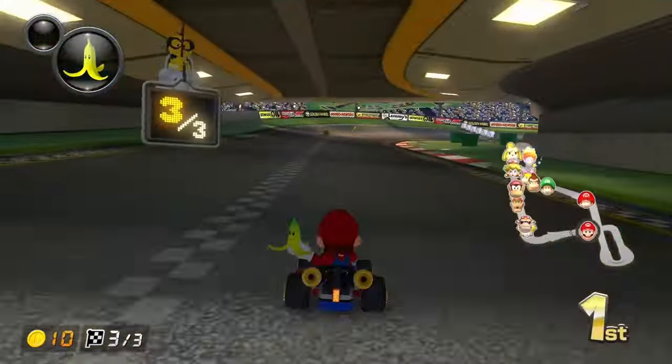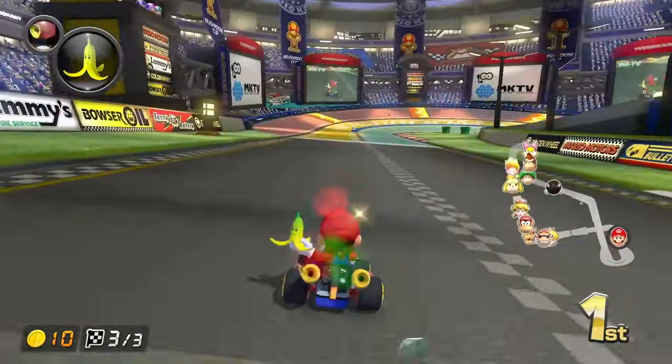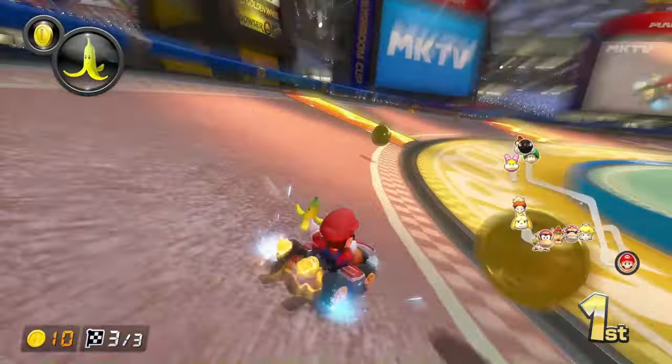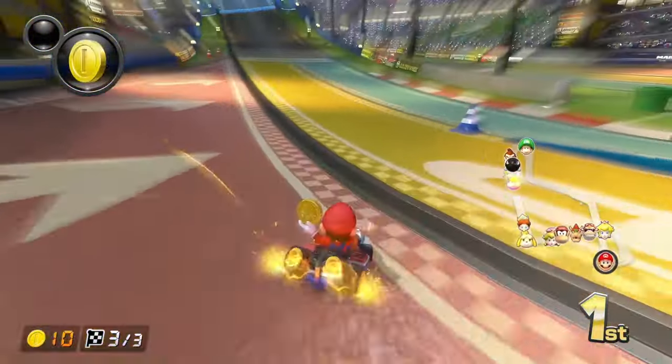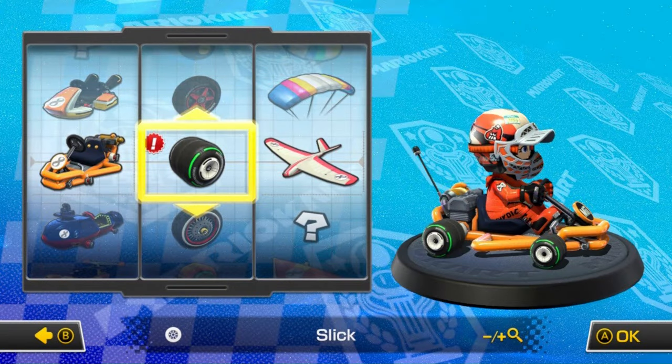Coins are very important to collect on the track. Whenever you collect a coin, you'll go a tiny bit faster. You can hold a maximum of 10 coins, so always keep your coin count at 10. It doesn't make a big difference, but any extra speed will help you in a race. And it's how you unlock karts, wheels, and gliders, so collect as many as you can.